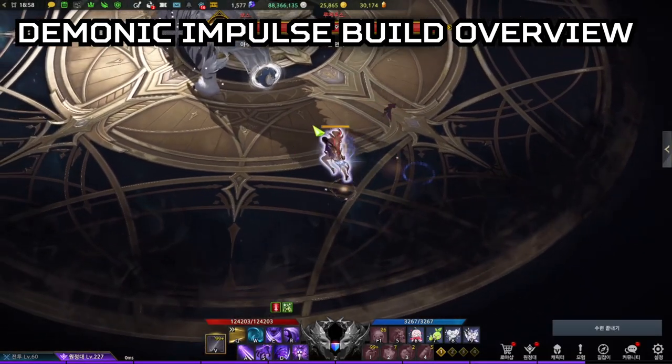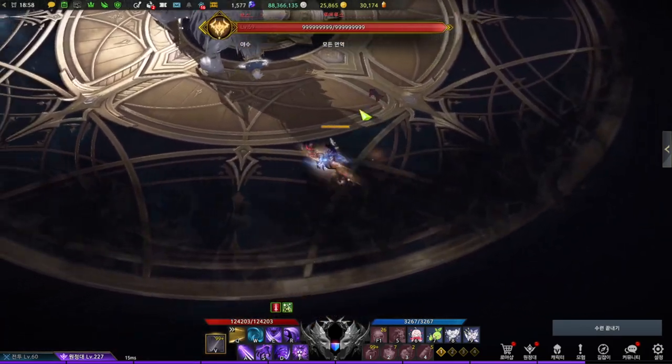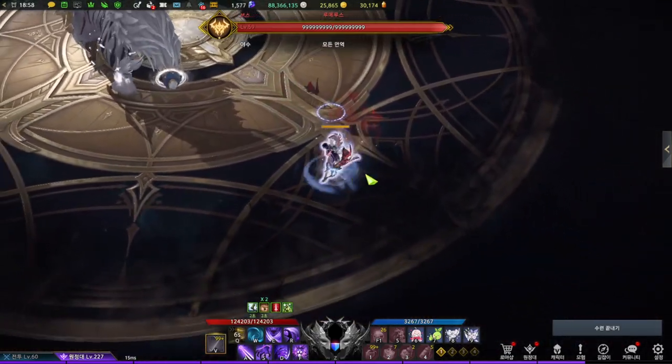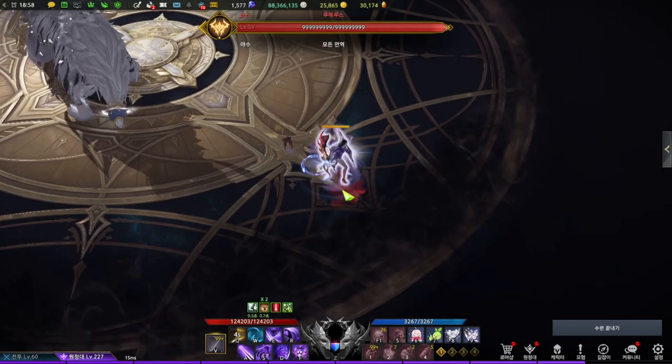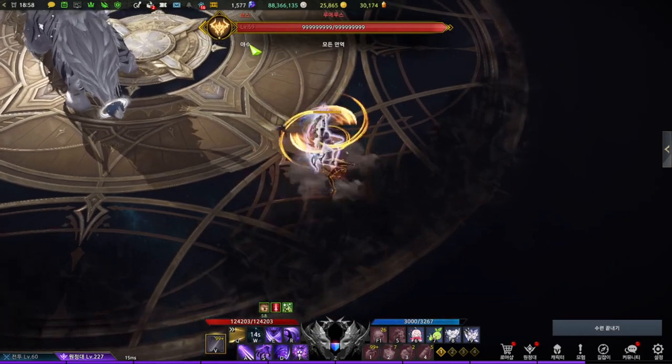Shadowhunters can carry up to two movement skills: Demonic Slash and Spinning Dive. Demonic Slash is a very good two-combo movement skill that provides movement speed and a buff at the end. Spinning Dive on the other hand is not used very much, but it's also a very good movement skill that can jump a very long distance with a high level tripod.